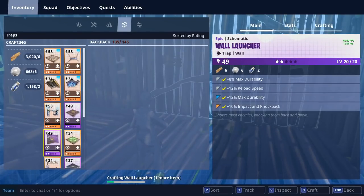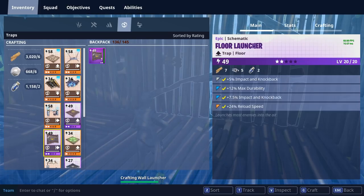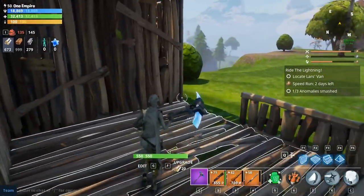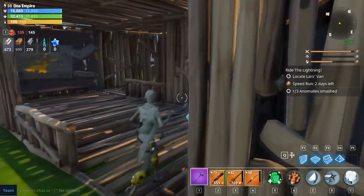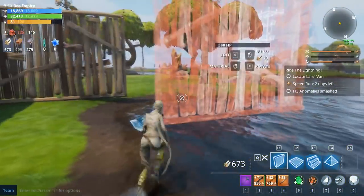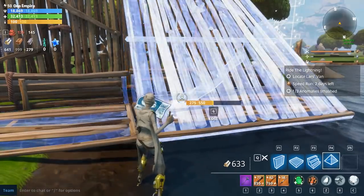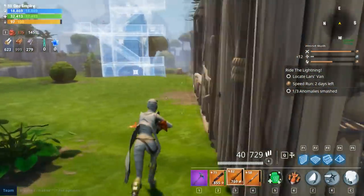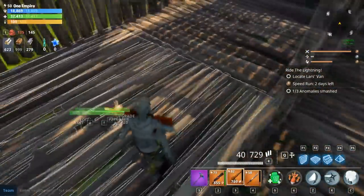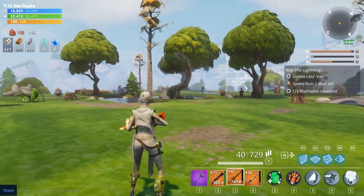Here, I'll show you — two wall launchers. I won't have any damaging traps because we want to show you guys how it works. Let me thicken up this wall. So if you have floor spikes — wooden floor spikes — these are perfect. They slow them down and the wall launchers push them back. Let's aggro this guy.